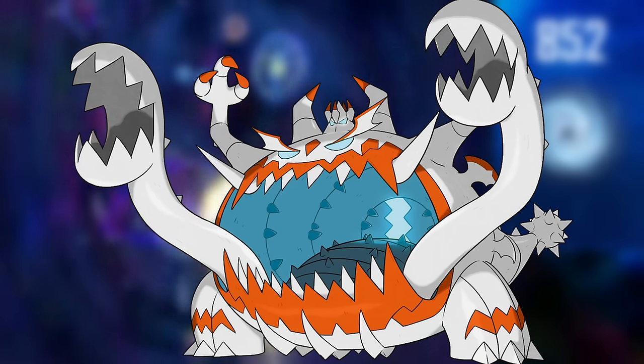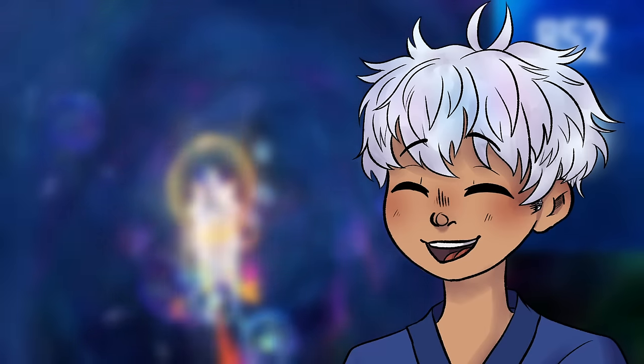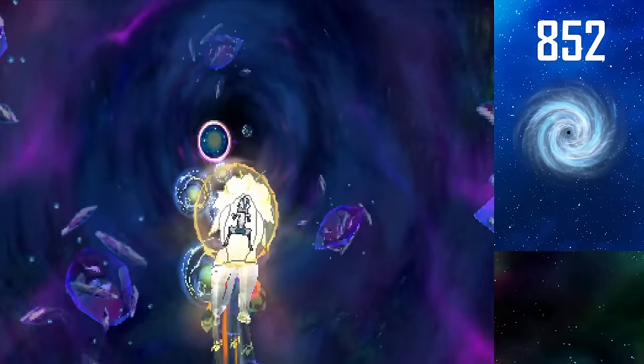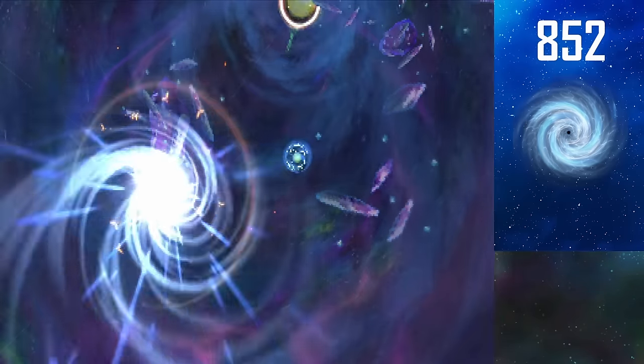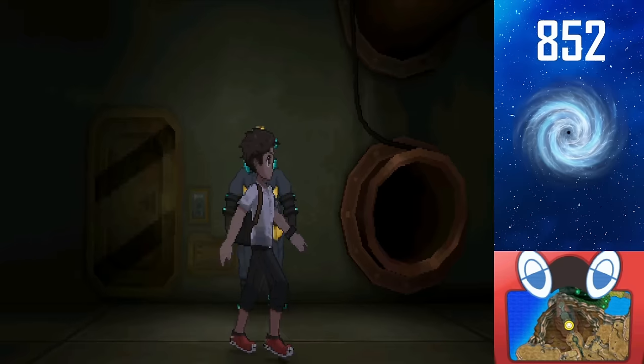The next target is Guzzlord, who has such an incredible shiny — it's actually unreal how good it is. In order to shiny hunt it, you need to find its wormhole, which is the rarest possible Ultra Beast hole. But after an hour of searching, I finally found it. This could be it — give me Xurkitree or Guzzlord. I think this is Guzzlord — and it is! Ultra Ruin.